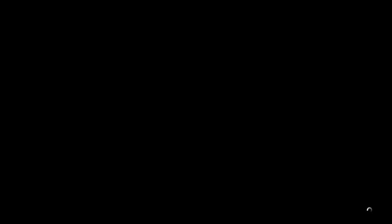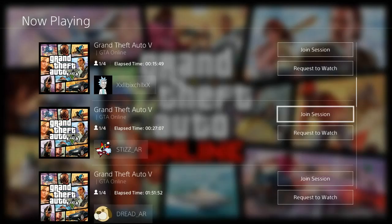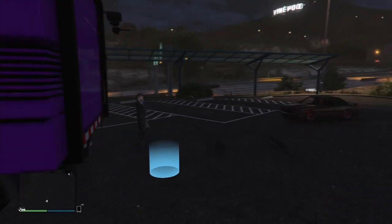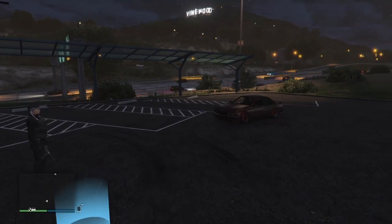We want that option, then we're going to select enter alone. Once we select enter alone, we should be at an infinite black loading screen. What we're going to do is join a friend in a different targeting mode — join him once, then double tap the PS button to go right back to that screen so we can join him twice. If he's in a different targeting mode, we'll get that second alert message and we can just decline it.